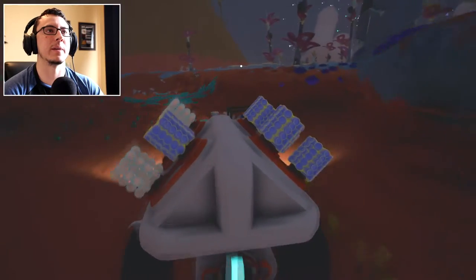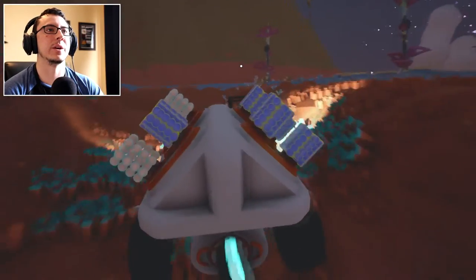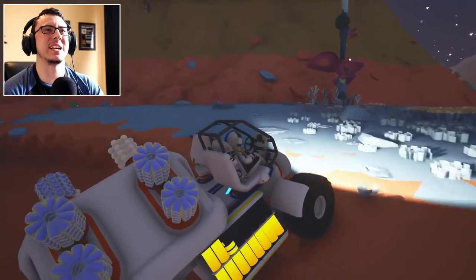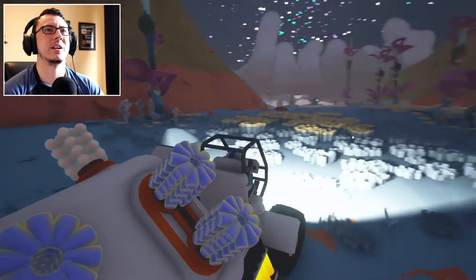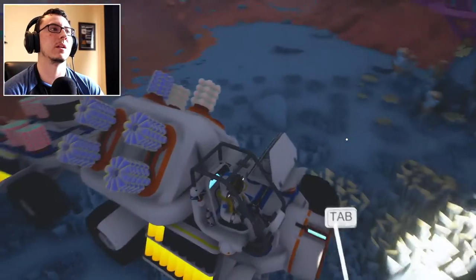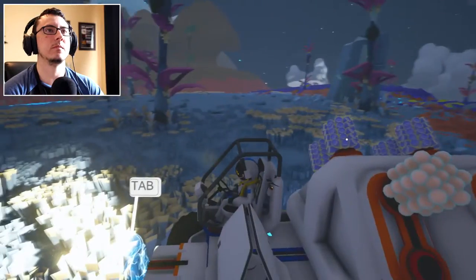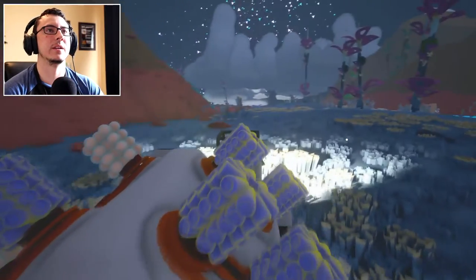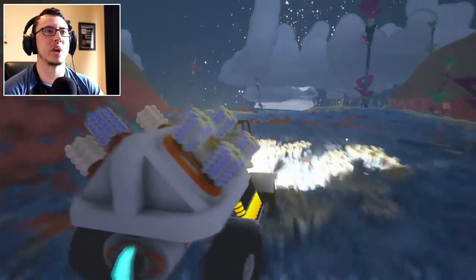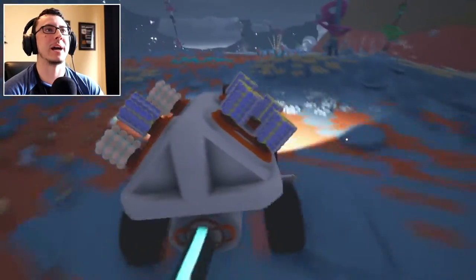No, no — get me out of here. Get me out of this ditch. I don't want to flip this thing. Come on, come on, get up. There we go. So we've gone this way. Alright, let's go back to base, drop this off, and then we'll go back another route.